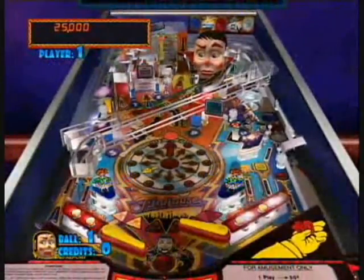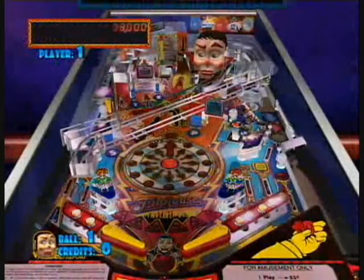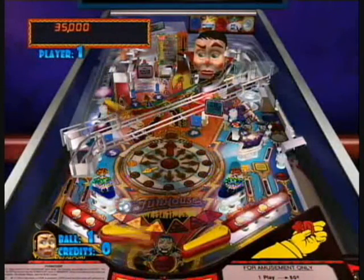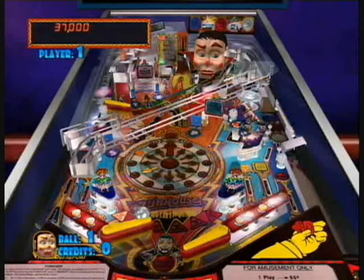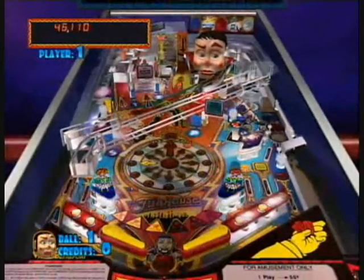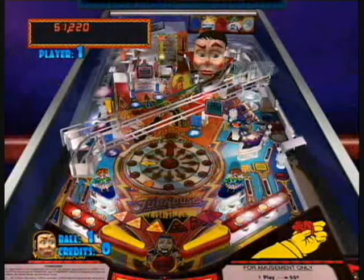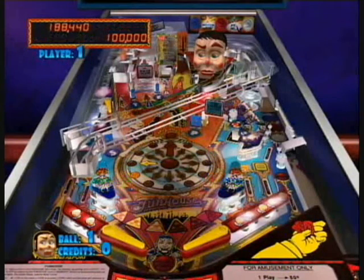Funhouse was a game that came out in 1990, and it was designed by Pat Lawler and Larry DeMar. Those two guys were responsible for a lot of great games at Williams, including Funhouse, Red and Ted's Roadshow, The Addams Family, Twilight Zone, and a bunch of others. This game had a 10,000 unit run, which is a high run for a pinball machine.